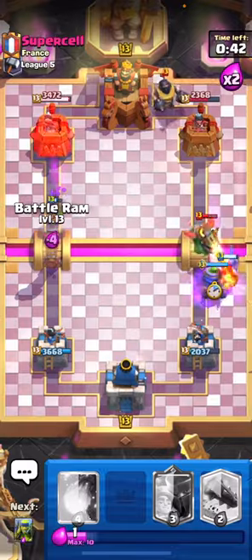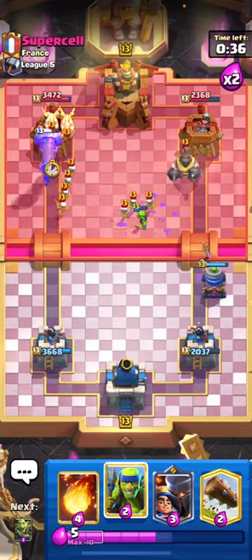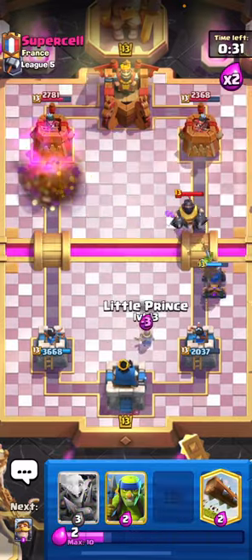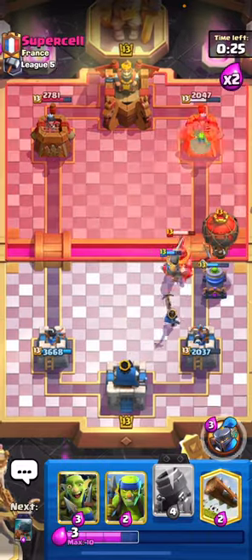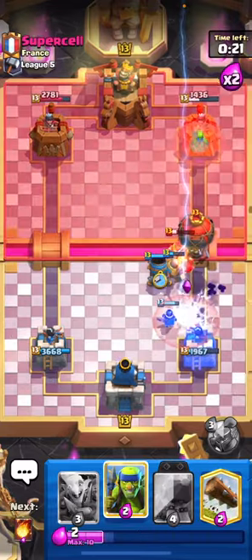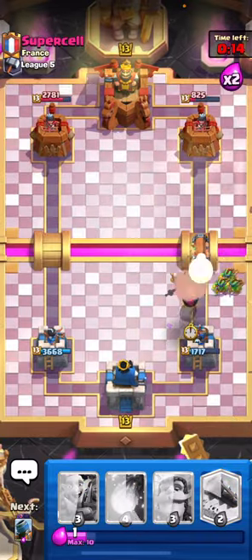He's gonna go ahead for the Mega Knight - let's go ahead and Mortar and then evo Ram the opposite lane and see how he deals with that. I think he's not gonna be able to do too much. Let's Fireball there to get some good damage on both sides. Let's play the Little Prince right here and get the Knight in front to keep the Mortar alive. Let's play the Mortar right here just to pull that Balloon in nice and close - there's the Zap but that's not gonna work.